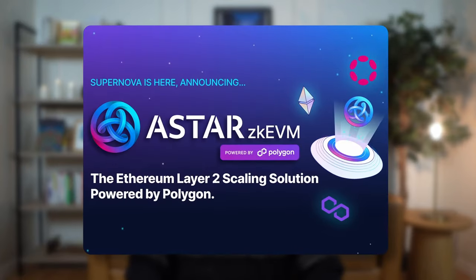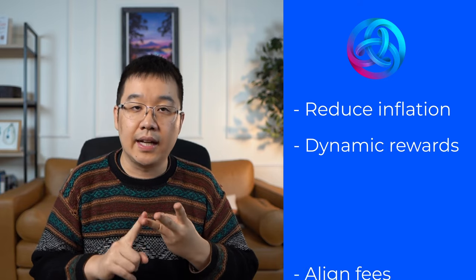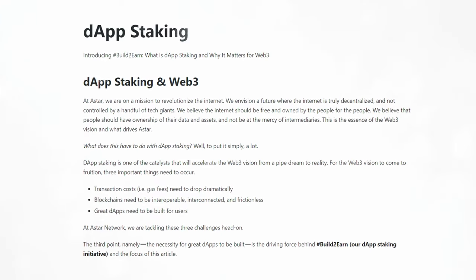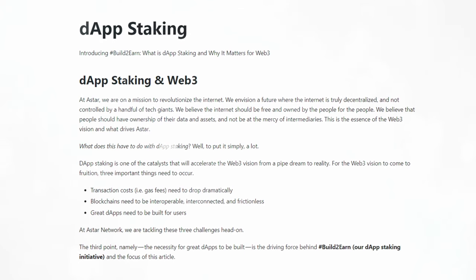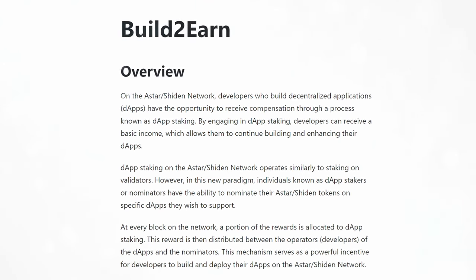What's even more exciting is what's coming next. They have a ZK EVM testnet live right now with the mainnet set to launch early next year. They also have their Astar Tokenomics 2.0 coming soon, which is going to be amazing for their ASTR token — reducing inflation, adding dynamic rewards, aligning their fees, and greatly boosting their dApp staking model. Their build-to-earn program is an innovative part of the system I'm a huge fan of: developers can earn money by getting a cut of block rewards when people nominate them. Astar treats builders as first-class citizens, and I think that will pay massive dividends for them in the future.